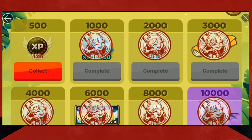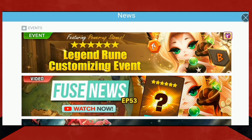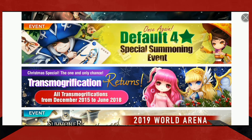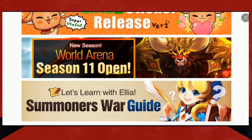Keep your eyes on these events. More often than not there are mystical scrolls, crystals, devilmons — these are the things that you just keep your eyes on. Events happen every couple of weeks. Sometimes there's one; this legendary rune event goes for like a month and a half. But while that's going on there's still going to be more, so keep your eyes there.